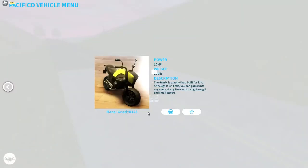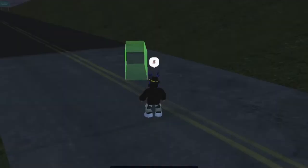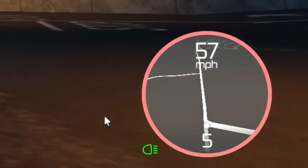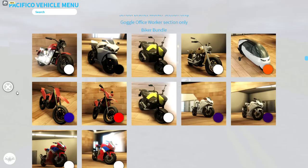The eighth motorcycle is Hanai Gnarly X 125 — not the electric version. It has an engine, it's not electric, but it cannot do a wheelie. It's 57 miles per hour — not that fast, but it's perfect for roleplay servers. By the way, if you don't know how to join roleplay servers, I made a video about it — just click the top right corner.